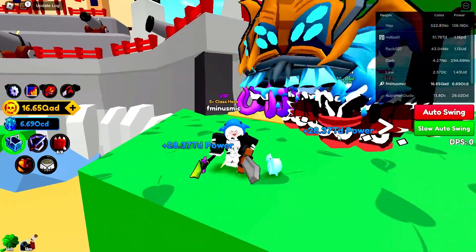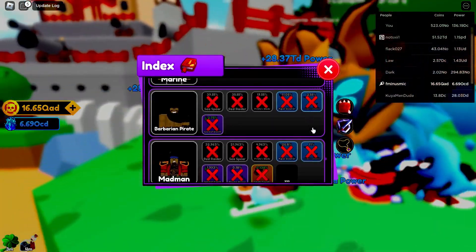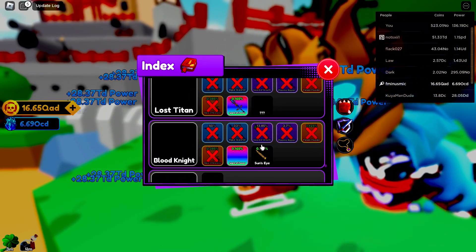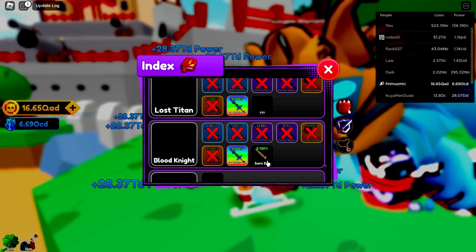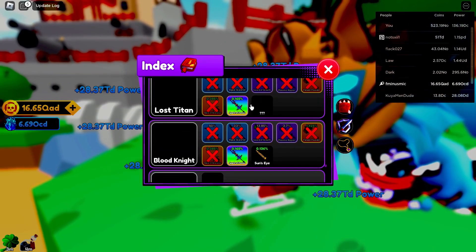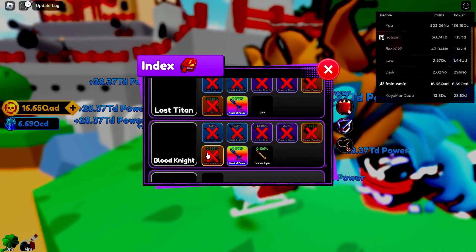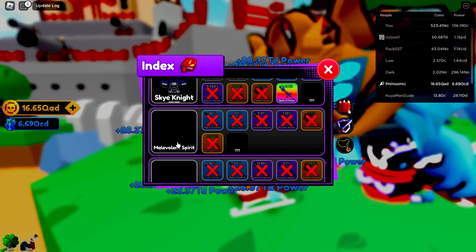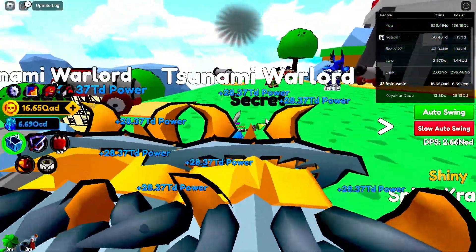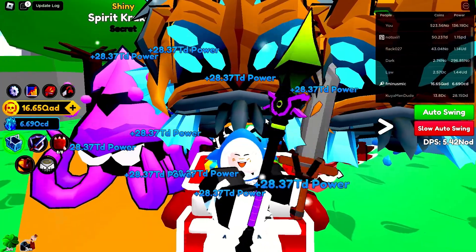You guys don't have to kill the Blood Knight. I'm not sure if the Blood Knight drops the same secret weapon as the Titans - the Titans are also a secret enemy in the game - and it looks like it's not the same weapon. The Blood Knight drops the Sun's Eye; the Lost Titan drops a different secret weapon. But based on the percent chances they might be the same power. The mythical weapon is 0.165%; the secret weapon for Lost Titan is different than for Blood Knight, and the secret weapon for the Malevolent Spirit might be different from Lost Titan.